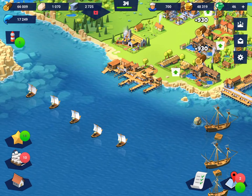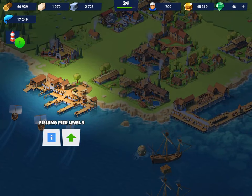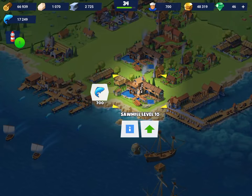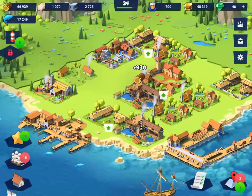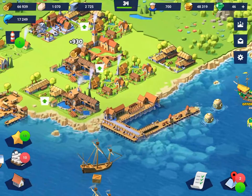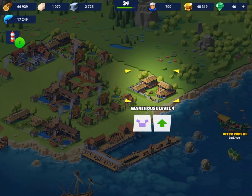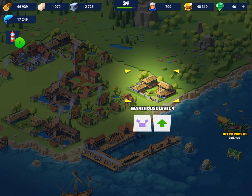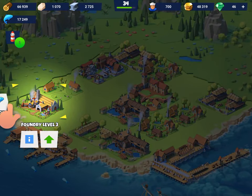The key ones you want to upgrade first are specifically the fishing pier, the sawmill, the foundry, and the quarry. These are the things that produce your resources, so you want those machines going non-stop. Another really key one is the main dock - extremely important - because then you get more ships and can level up and get a ton of stuff much quicker. The two that are least important are the house and the warehouse - upgrade them last.